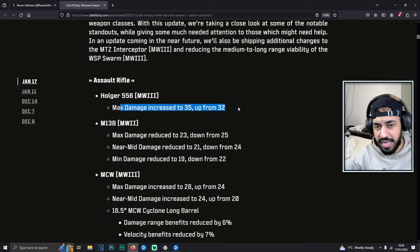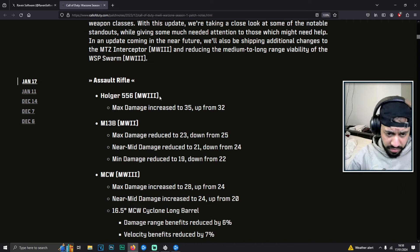When it comes to the Hogar, it got a damage increase — a max damage increase — and that is the assault rifle variation. Most of the assault rifles do need a buff honestly, because everyone's using LMGs or marksman rifles right now.